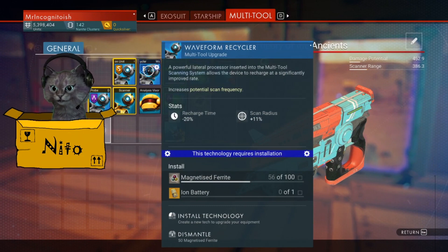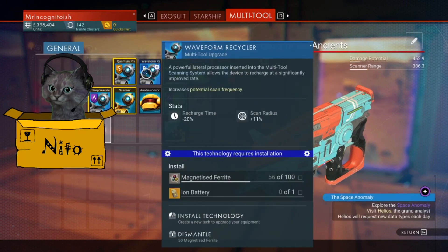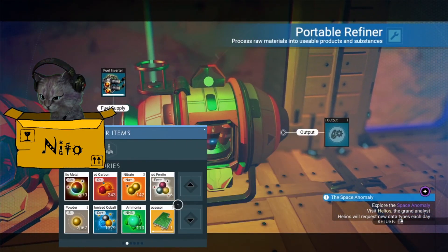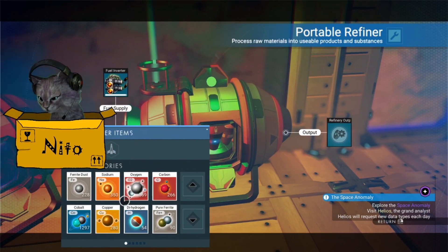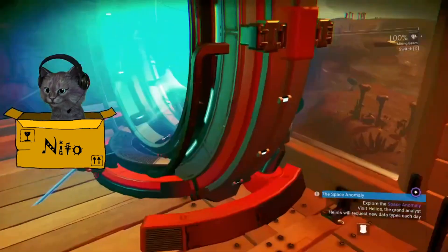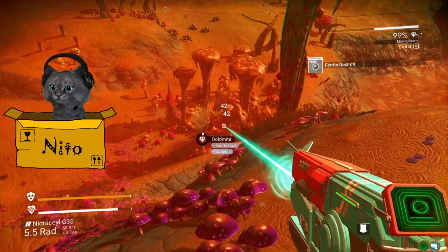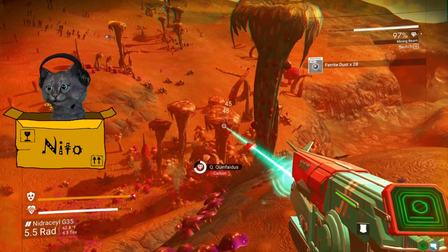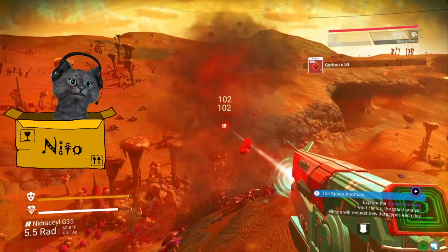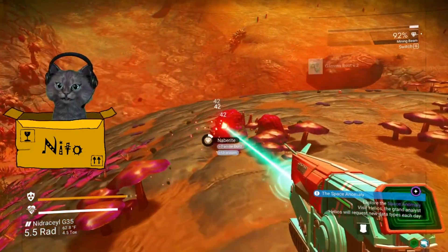We need some more magnetized ferrite — a lot of magnetized ferrite. I think we can make a bunch actually. Let's see where our ferrite is. We have some ferrite dust — we need to gather a boatload of ferrite. There's some ferrite — big ferrite rocks we can gather. We're just gonna harvest all the resources near the base. I forget what the name of this place is — that would be too convenient to know.